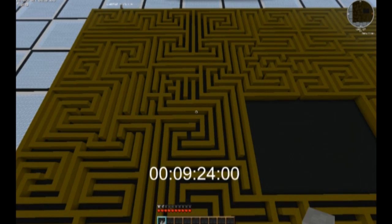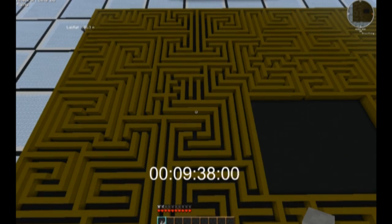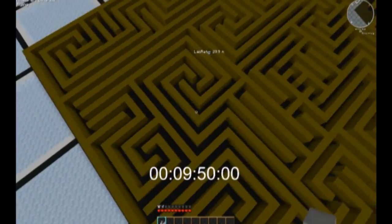He actually jumps down into the maze, which again floored me. I didn't think he was going to jump down in — I thought he'd try to find a way there on top of the walls — but he did. And Demon and I tried to figure out why he jumped down at this specific point.